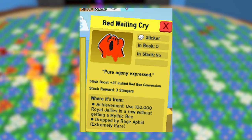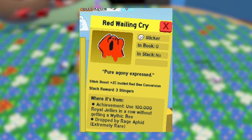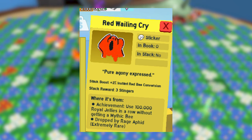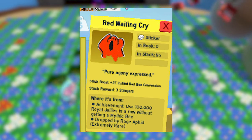To get the Red Railing Cry sticker, all you have to do is just be really lucky and unlucky at the same time. You need to use 100,000 real jellies in a row without getting mythic. Which would be absolutely terrible if it happened to you, but you get a sticker for it, so it doesn't really matter. If that happens to you, I'm sorry. I'm really sorry.